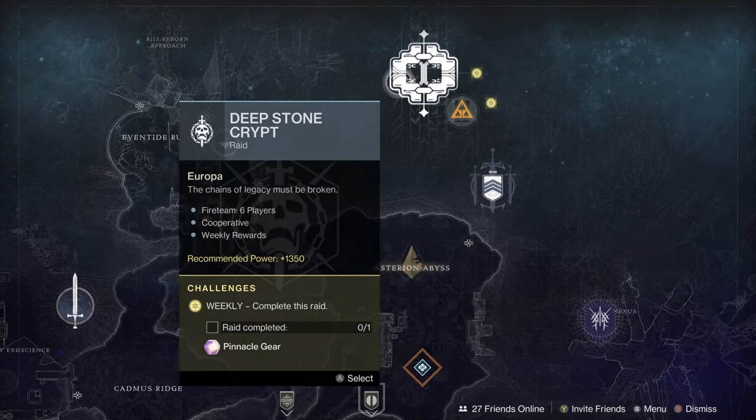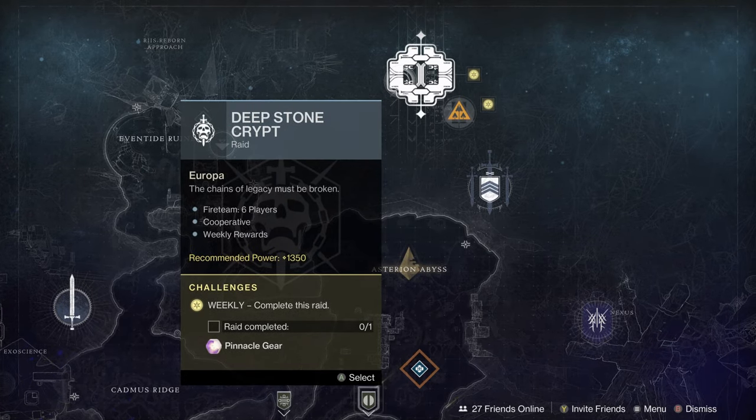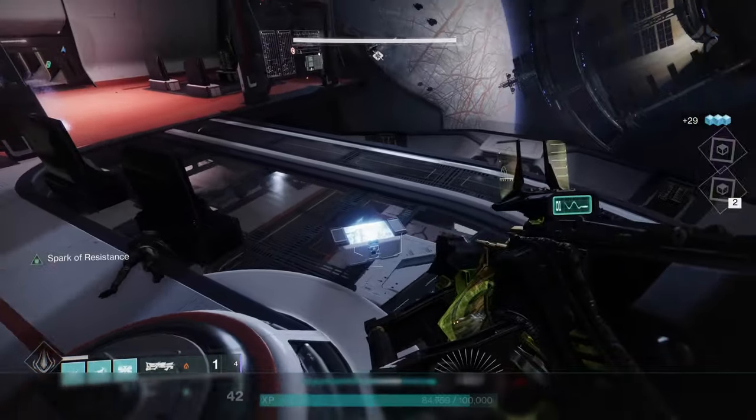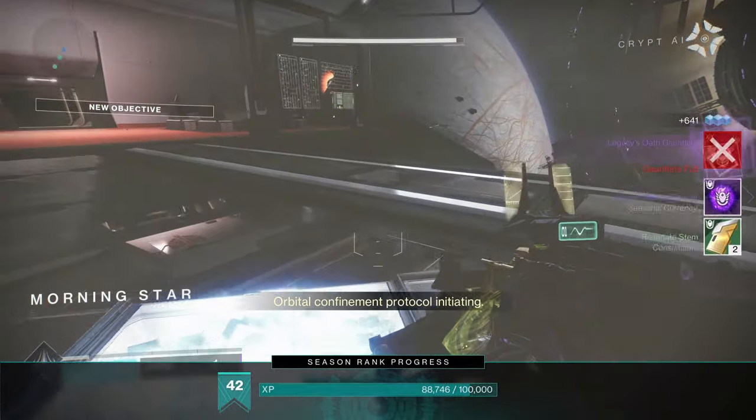Hey, what's up guys, it's NadNaz. This week's featured raid is Deep Stone Crypt, and right now is a great time to start farming for red border weapons. This week you can farm a checkpoint with the encounter challenge over and over again and you will still be able to get double chest loot drops.